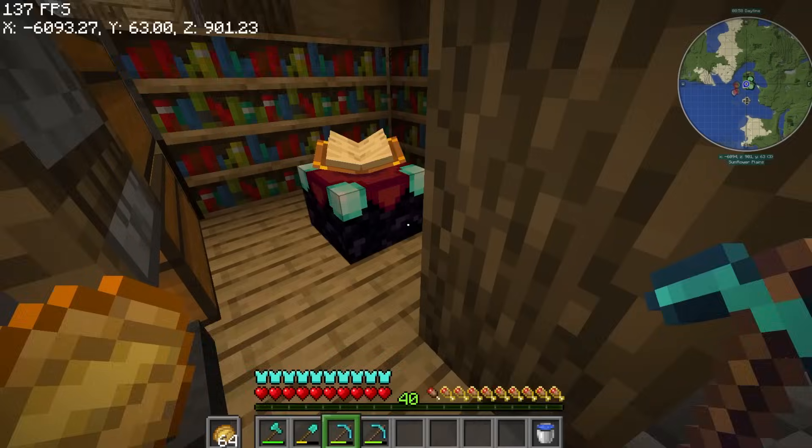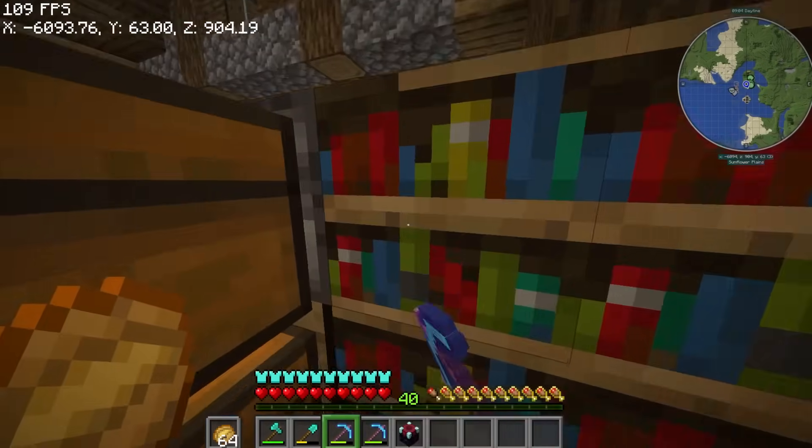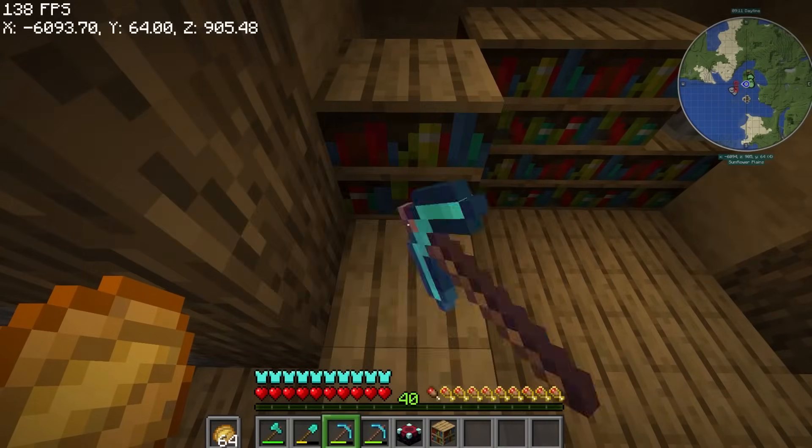I'll grab the enchanting materials. Since my pickaxe has silk touch, I'll mine this bookshelf because I don't want to craft it again.